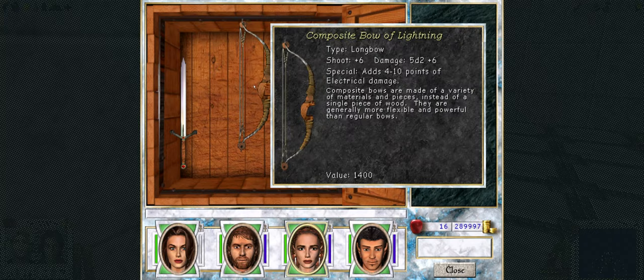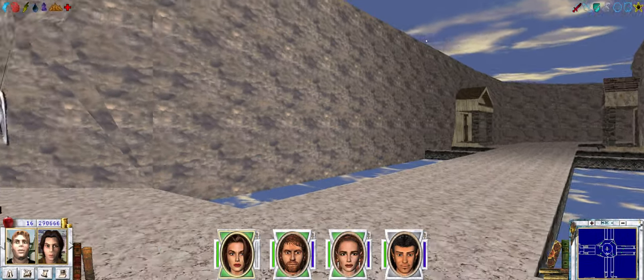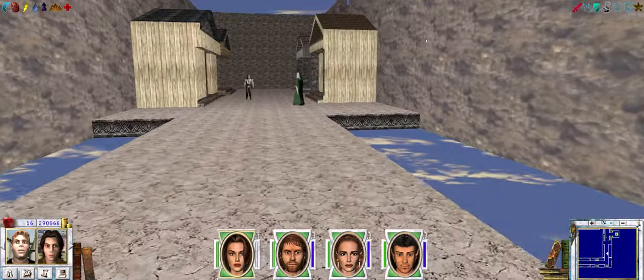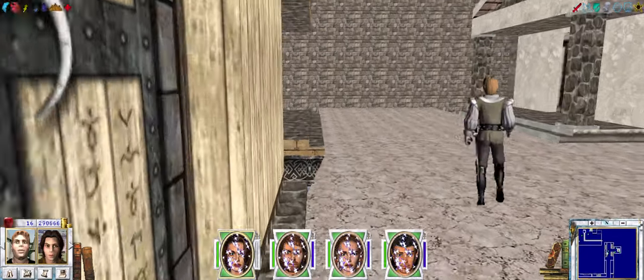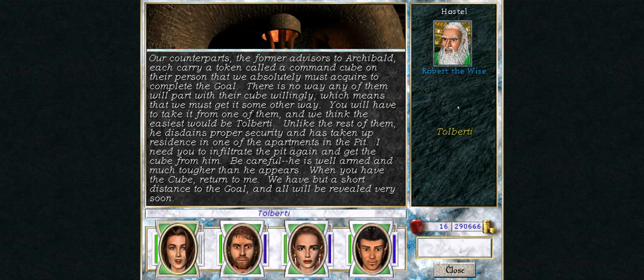Nothing worth dealing with back there. Let's go ahead and teleport back to the fountain in Celeste and head east to turn these quests in. That should give us access to Robert the Wise, who is the leader of the advisors to Gavin Magnus. That is the altar quest, and this is the soldier quest. Now that we've done that, Robert the Wise will give us an assassination quest for the path of light — we need to break into the Pit and kill Tolberti. Tolberti is his equivalent among the advisors to Archibald.